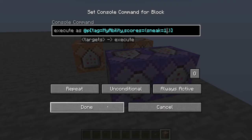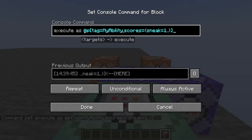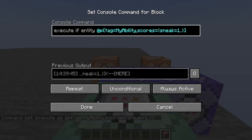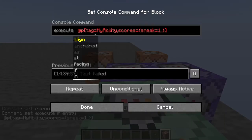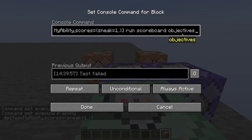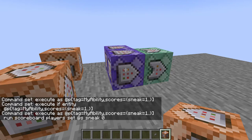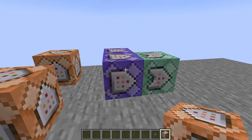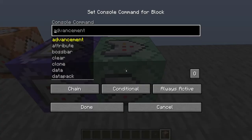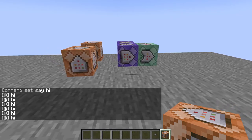Now specifically, we want another repeating command block: 'execute as @p tag=my_ability scores={sneak=1..}' — the two periods after the one means it requires a minimum of one with no maximum. This checks if you have at least one. Then we want to create a chain that continues, running 'scoreboard players set @s sneak 0'. This essentially creates a trigger — the moment your sneak value goes to one it sets it back to zero, but passes the command so chain conditional blocks can run. If I sneak it says hi — it works.